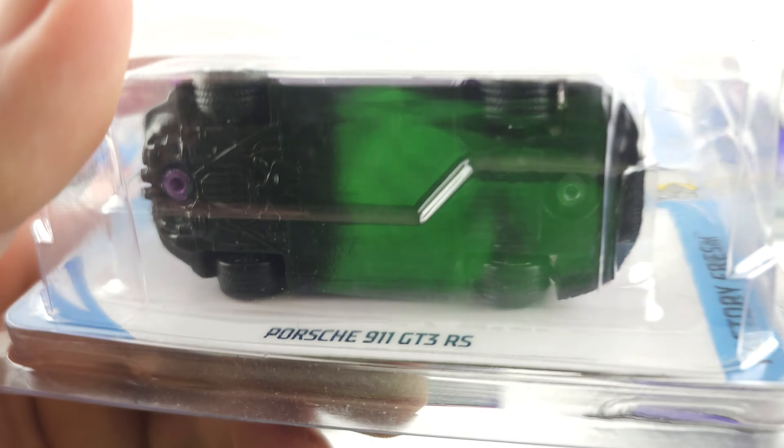For reference, I just happen to have the mainline right here. You can see it's the same casting, but the cards are obviously different — this is a mainline and this is a Super Treasure Hunt. The wheels are different, the color is different, and there's no gold flame on the back. I did make another video explaining the difference between mainlines and Treasure Hunts or Super Treasure Hunts, so I'll link that at the end of this video for you all to check out.